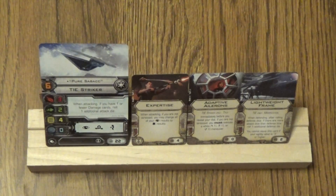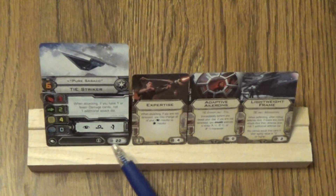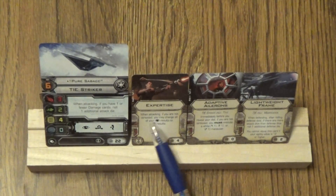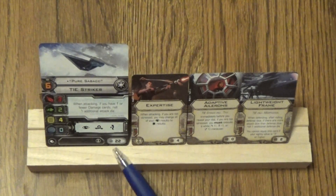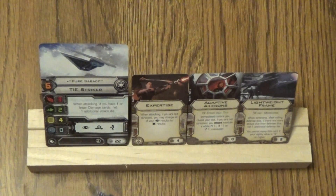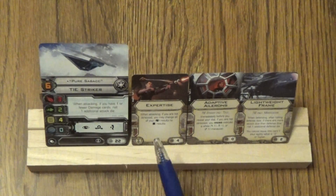So for his EPT, I put Expertise on. Basically, with no damage or one damage, he's got 4 dice — a 5 at range 1. And if he's attacking and has no stress, he auto-changes his eyeballs to hits. This allows me to either reposition or take the evade token, or just take the focus, depending on what's going on.